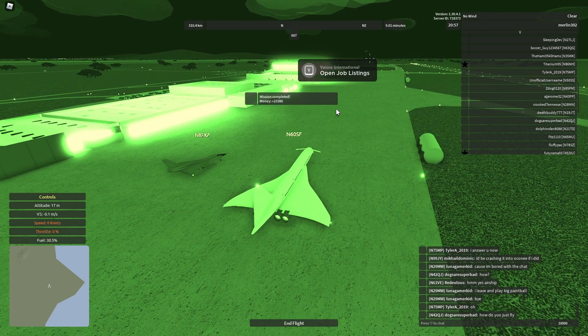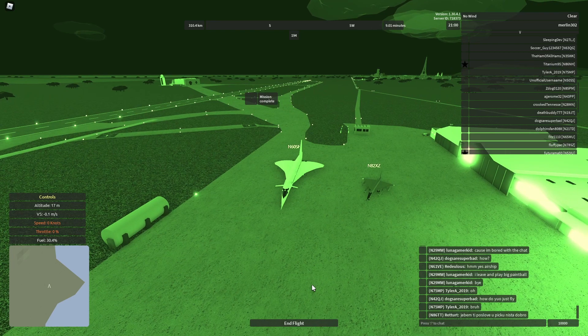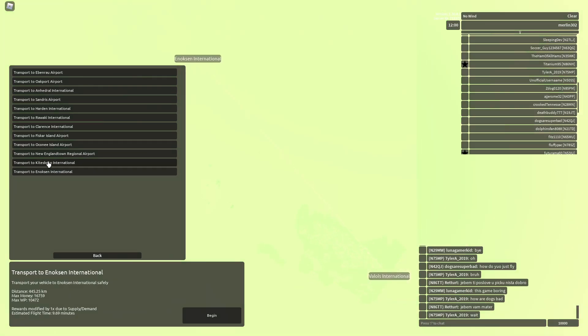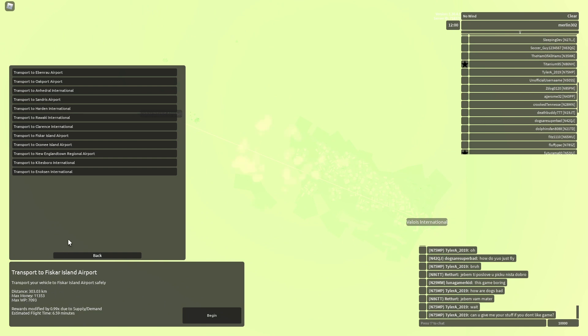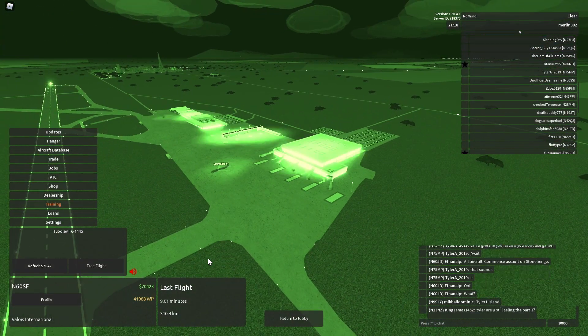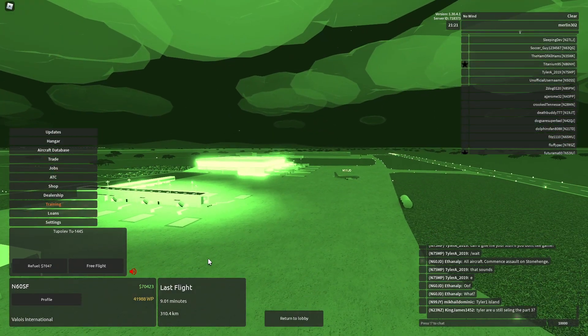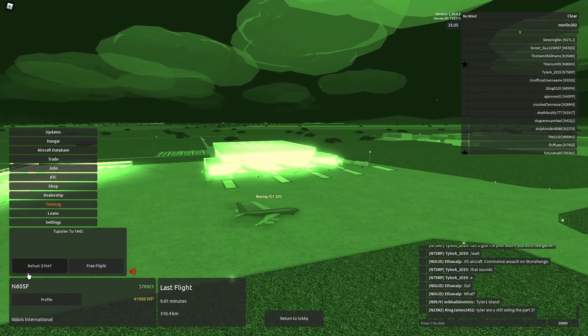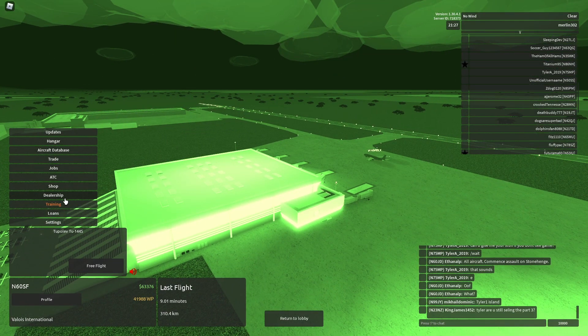So let's quickly check how much we were actually gonna gain. We could have gotten 11,000 money and 7,000 WP. It costed about $7,000 to refuel this thing, which allows a $4,000 profit — which is pretty good, at least money-wise.